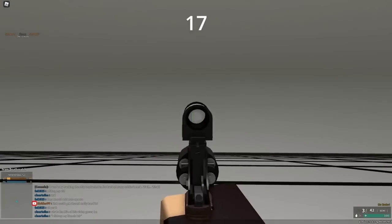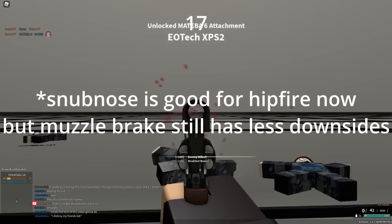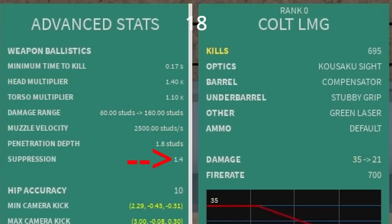Snub Nose makes your recovery speed a lot faster, however Muzzle Break is just Snub Nose but with less downsides. If you want to get more suppressed enemies, do not use armor piercing. It actually halves your suppression.